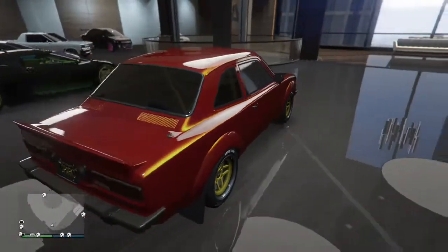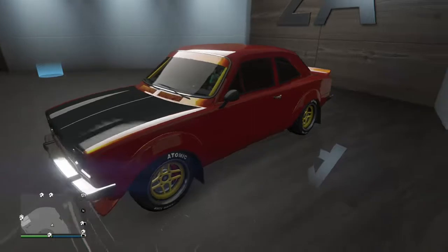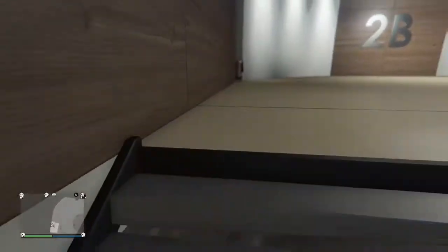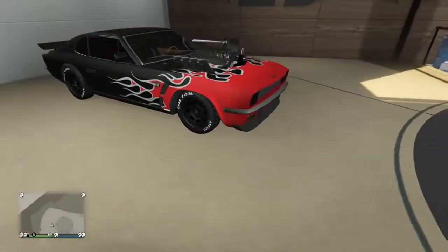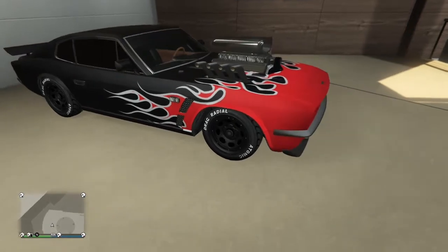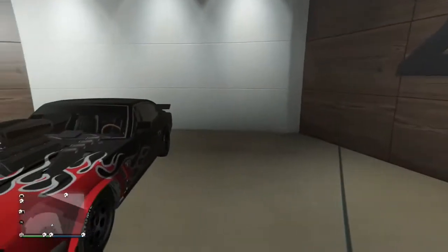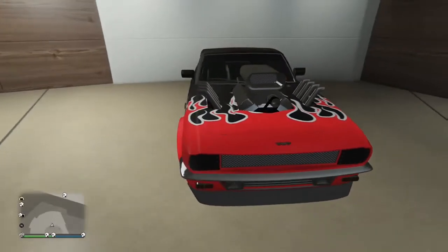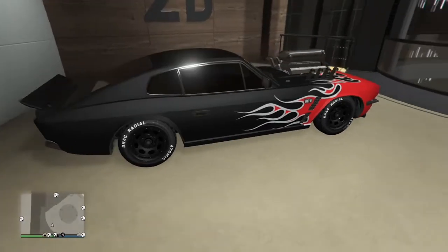It looks like a BMW mixed with a Volvo or a VW. The car's all right, I like the style of it, but I'm never going to drive it because it's not really that fast. Moving to the last car in this garage — I went with the old derby style because if you're going to do it, do it like a derby car. That way when I beat the crap out of it, it looks even better.